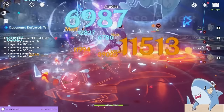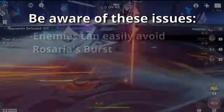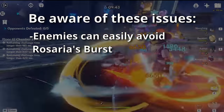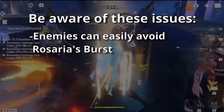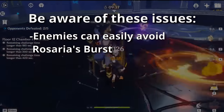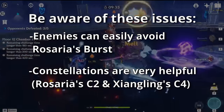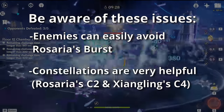Like every team, this one isn't perfect. The first issue is that Rosaria's burst stays in one spot, so enemies that jump around or teleport can easily leave its range, which tanks your team's damage. The other thing to note is that even though this is a 4-star only team, you do want constellations — specifically constellation 2 on Rosaria and constellation 4 on Xiangling, which increase the duration of both of their bursts by 4 seconds each.